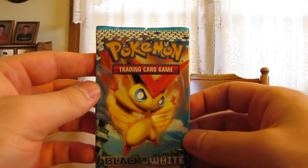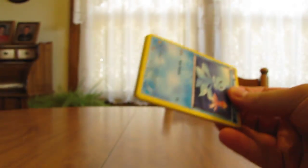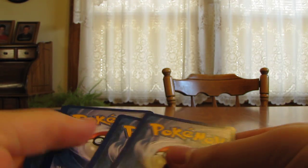And then the one Noble Victories pack with Victini in the front. Give that code card away at a later date.